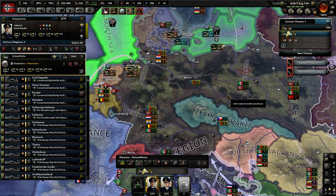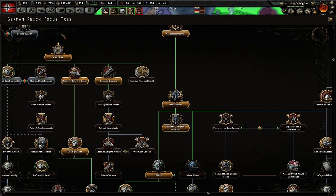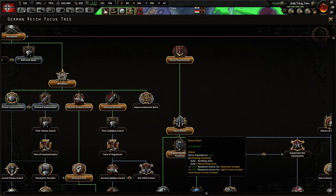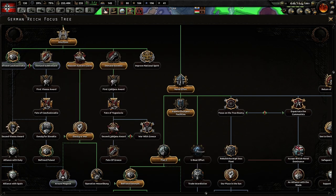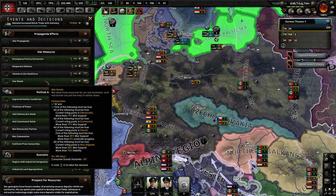Plan Z is not a new event and decision — it was new to Hearts of Iron 4 Waking the Tiger. Basically, you get it after going down the naval focus tree to Plan Z, and once you get Plan Z, an event appears under the queue.